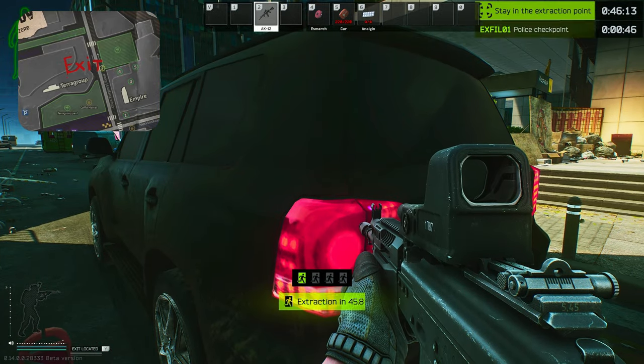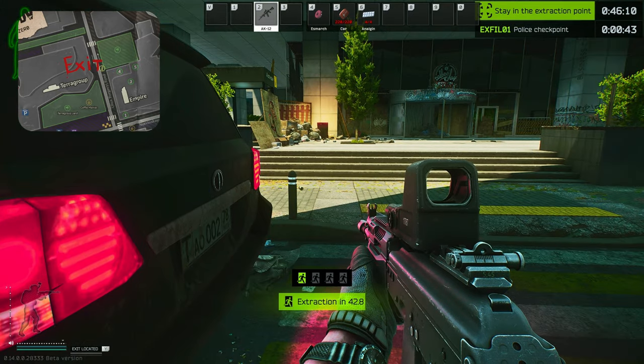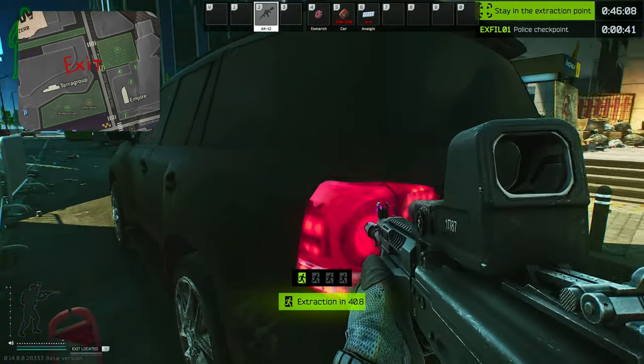That is how you can extract through here. The higher your scav rep is, the cheaper the extract is going to be. But you do need to stay safe for all 40 seconds, because if you happen to die you can't actually extract.